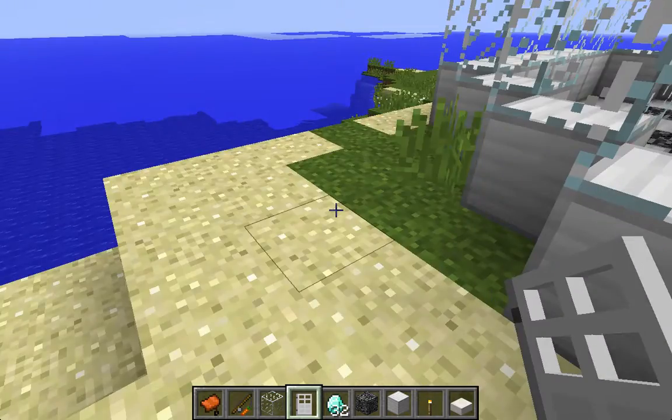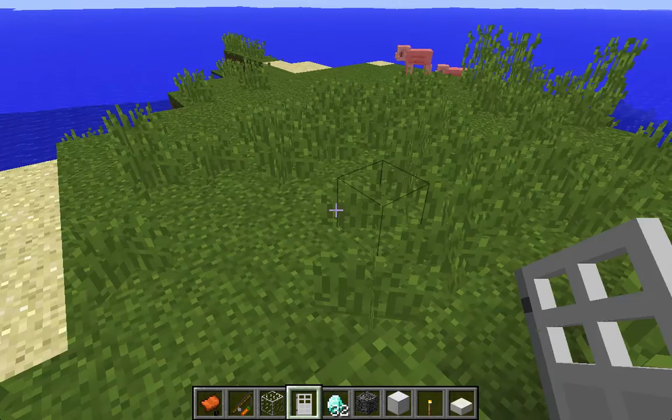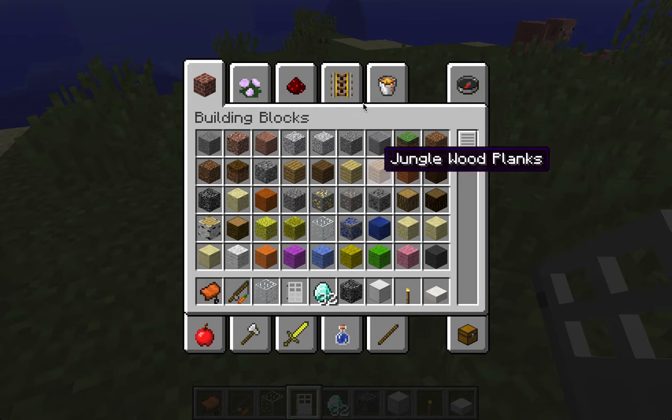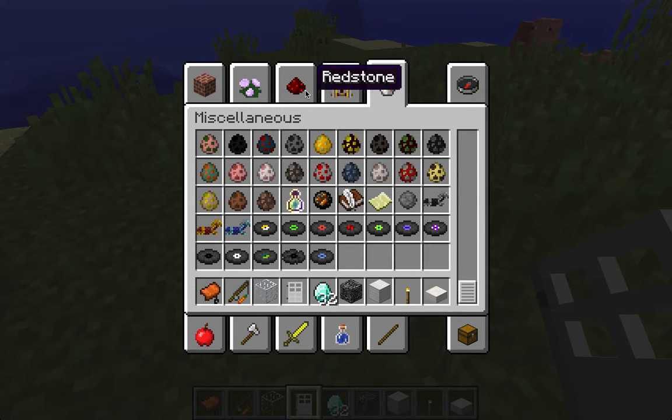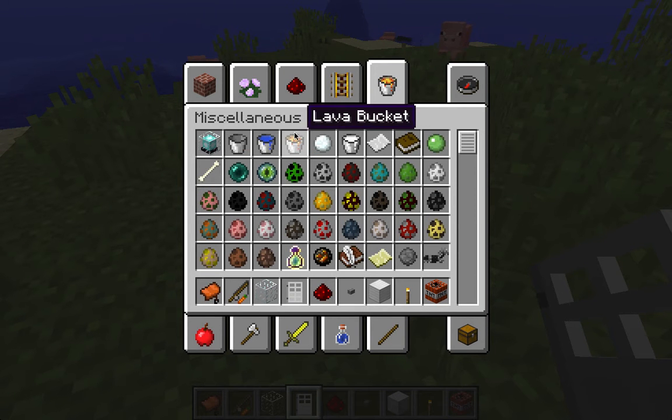It's pretty simple how to build it. You only need like nine blocks of space, like a three by three. The materials you're going to need are whatever kind of block - I'm going to use an iron block - TNT, a button, redstone, and a water bucket so the TNT won't spread. Let's put it here.